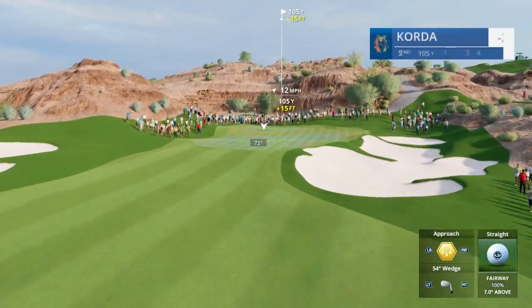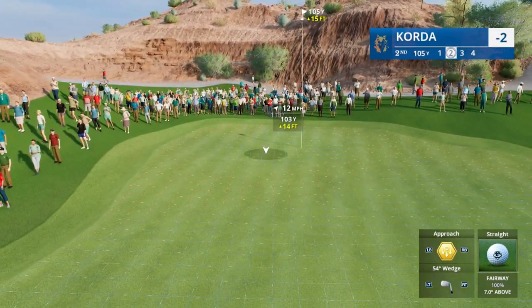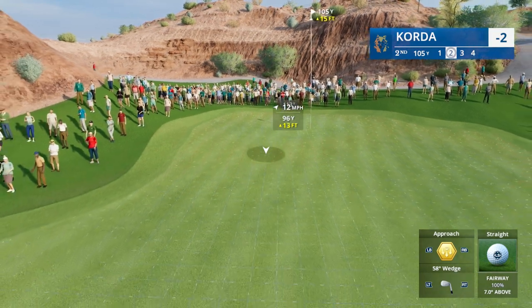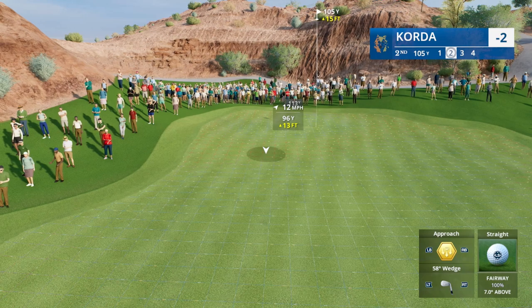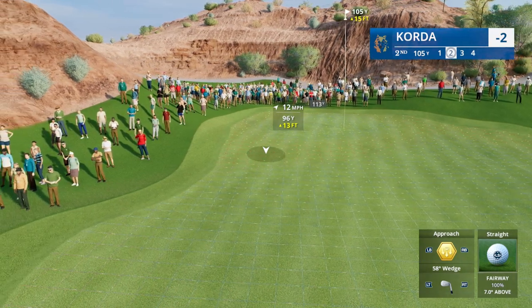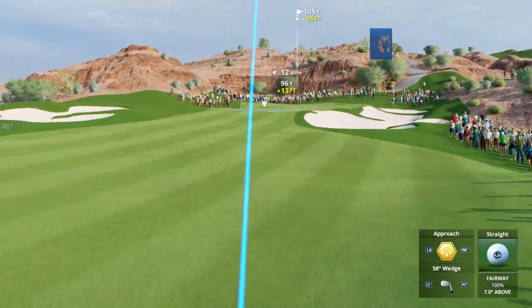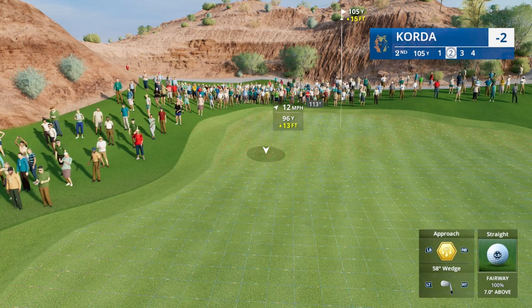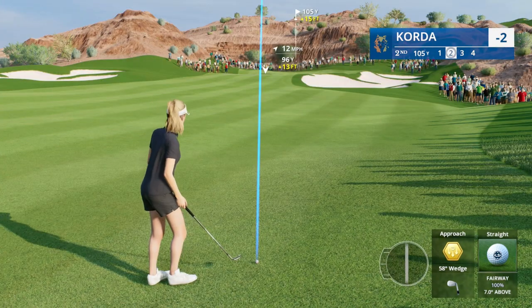You took some yardage off that tee shot because it's playing downhill, and on the second shot you might have to add a little bit because it's going to play slightly back up the hill. The green has three different levels — it'll be very important to get the ball on the right level. That bunker on the right could be a problem, especially if the flag's all the way in the back. This is not an easy golf shot.